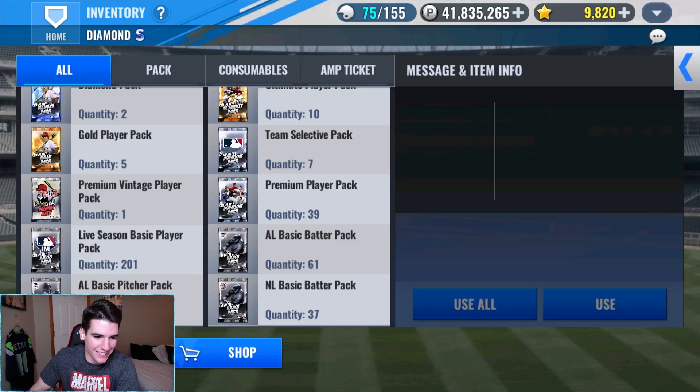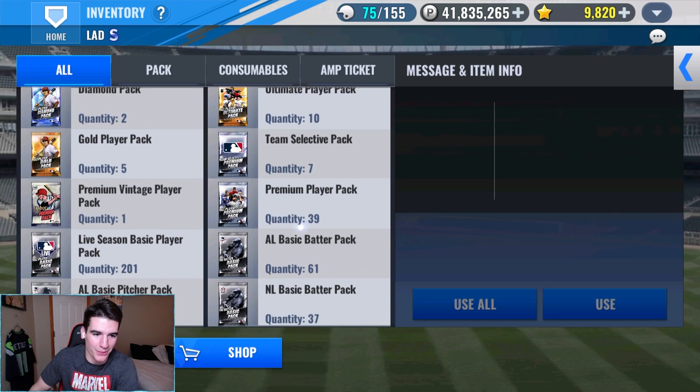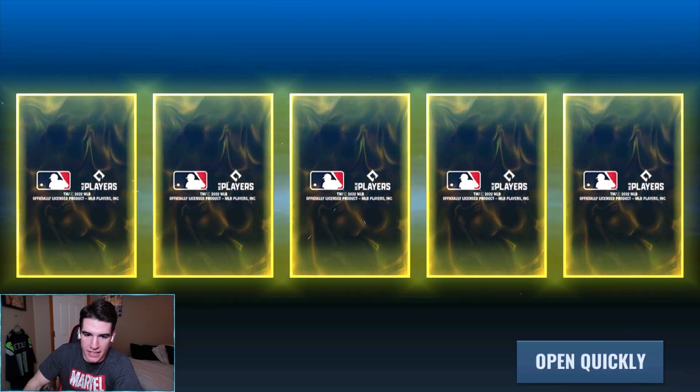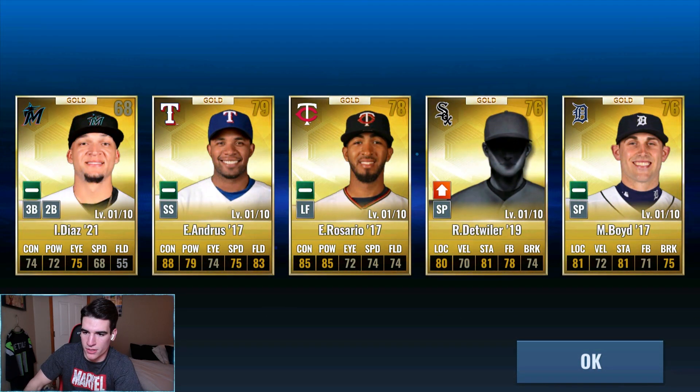Let's get these gold player packs out and then we'll go to premiums - switching it up a little today. We have pulled a prime from these before but I doubt we do again today. Nothing - just Rosario and Boyd.